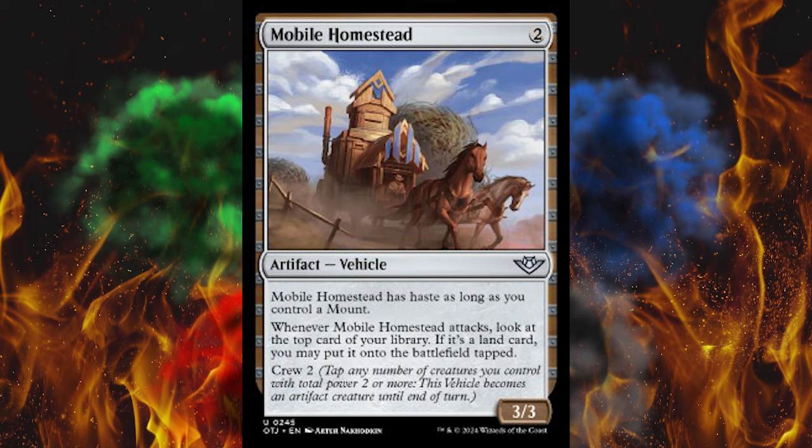Next up, a 5-cost blue-white 1/4 uncommon with Flash — I believe it creates a 2/2 white Spirit token at the start of the end step if certain conditions are met. Then we've got Visage Bandit — it's a 4-cost blue Shapeshifter Rogue. You may have Visage Bandit enter the battlefield as a copy of a creature you control, except it's a Shapeshifter and a Rogue in addition to its other types. It does have Plot 3, so you can load this up early. I'd rather have a shield, and that shield card can actually for 4 mana in blue clone one of your opponent's creatures without even technically targeting it.